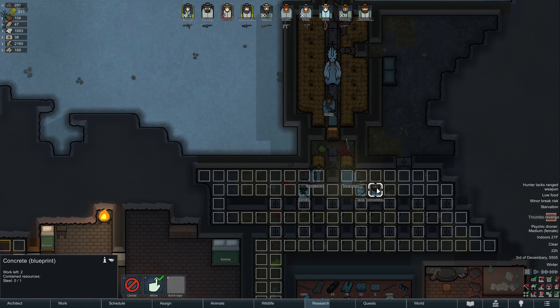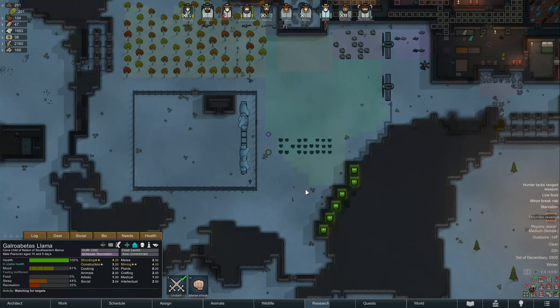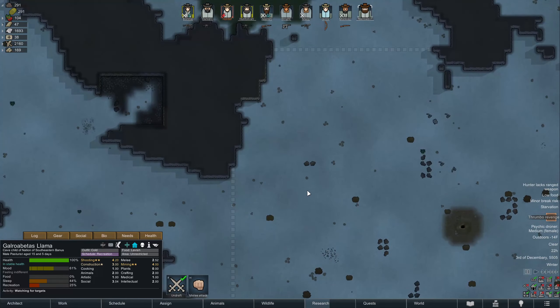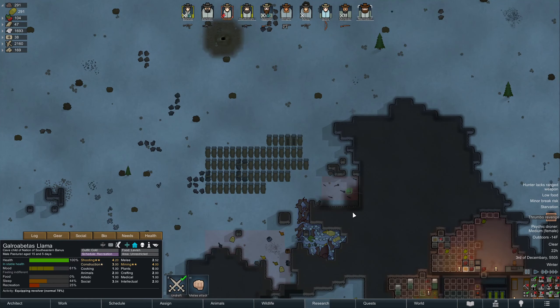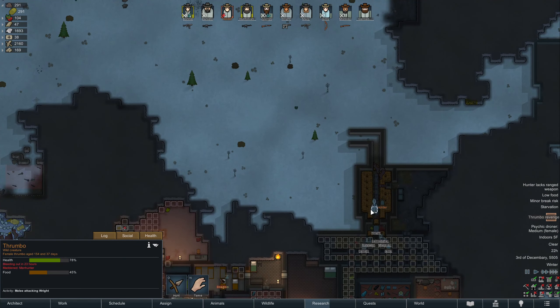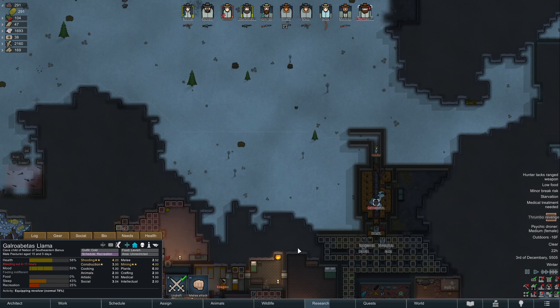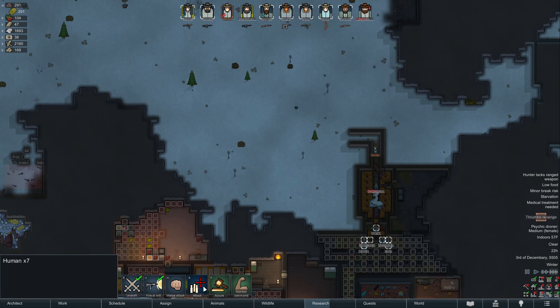You have no weapon in your hand — why are you just standing there like an idiot? I don't see any weapons available. I guess you could equip this normal revolver. It would be better than a kick in the teeth. There you go. He's bleeding out in 11 hours, which is less than ideal.